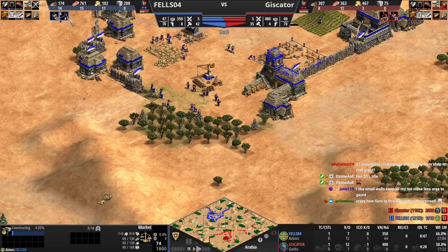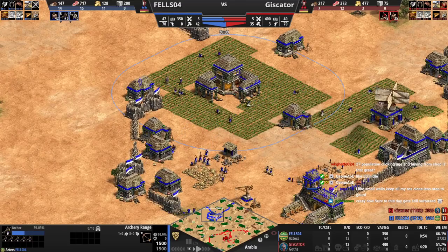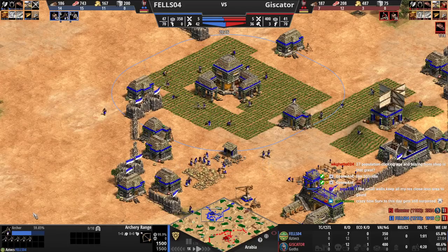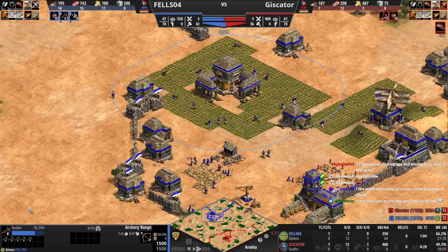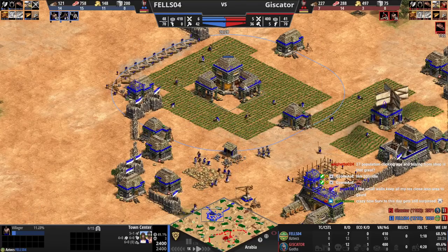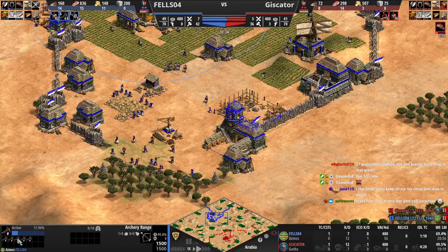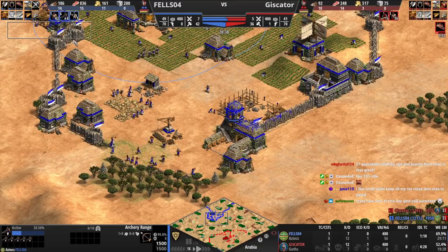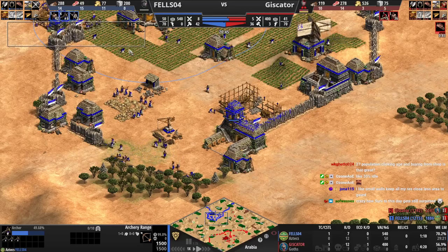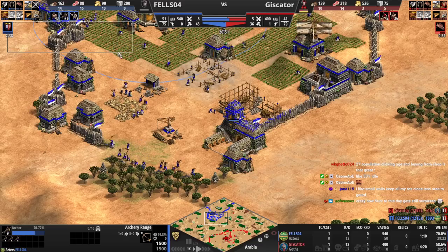Market, and we go up. You don't even need the market — you just need to cancel these archers that are in the queue. Then you're up: force drop and then you go up. Cancel the archers! Look at your archer queue — cancel them, force drop, you're fine. Always be looking at the global queue that's up here in the actual game that says how many vills, how many archers you have queued. Always be looking at that — very important.